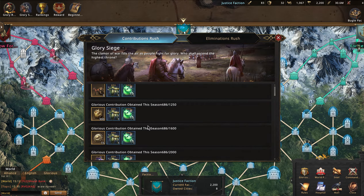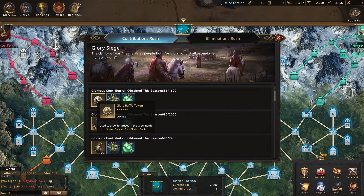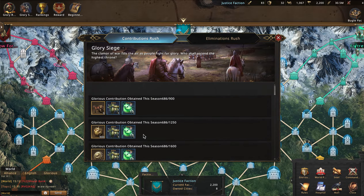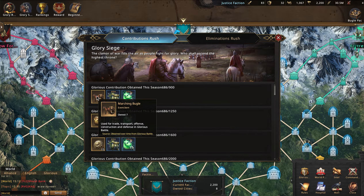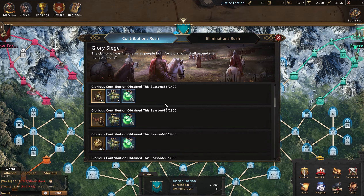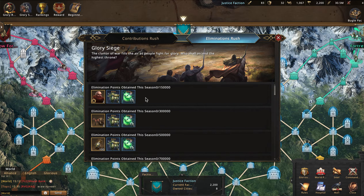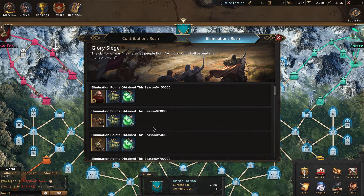There's also a really big change to the reward system. You've always been able to get rewards based on contributions — the more contributions you get, the more rewards you get. You're getting glory raffle tokens to use on the wheel, 60S tokens at periodic times, 300 blessing stones, more marching bugles, and more glory points to spend on improving yourself. They've also included an Eliminations Rush, which allows you to get Darius medals in addition to all the rest.